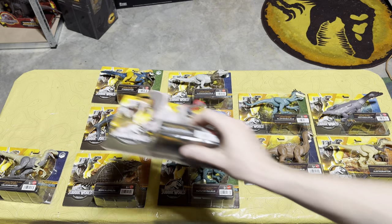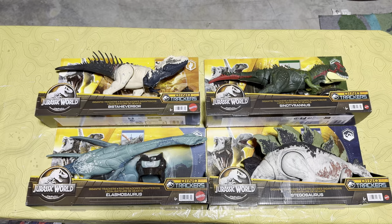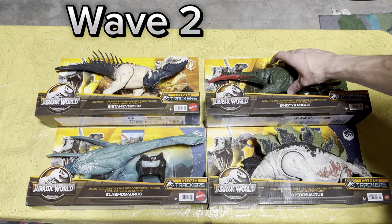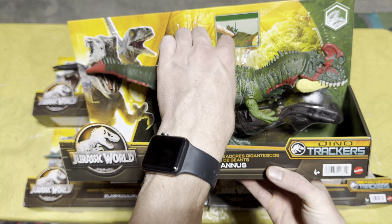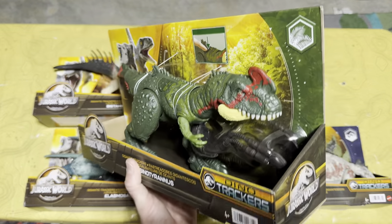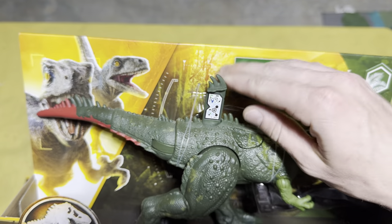Now that we've taken a look at all the Danger Packs, it's time to move on to the Gigantic Tracker dinosaurs. The two on the right are from Wave 1 and the two on the left are from Wave 2. Starting off, we have the Cynodontis, which has a couple of action features including the tail — that's why they used to call these dual attacks. It also comes with tracking gear. And let's get that scan code for everyone to add to your collection.